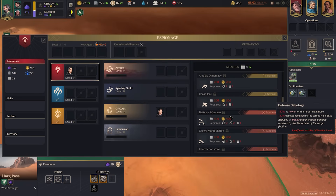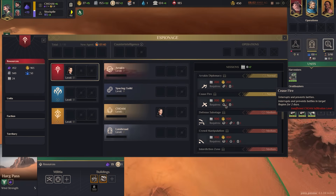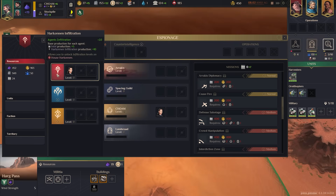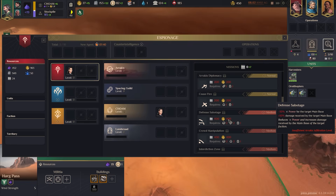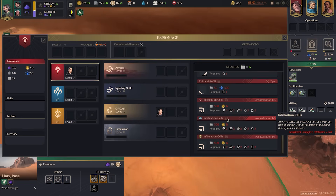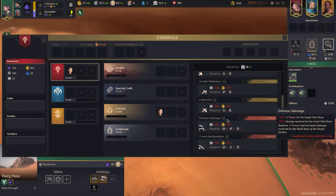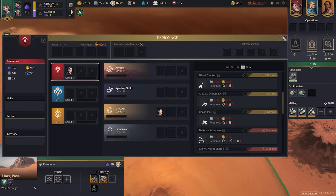Later in the game there are very powerful operations that require agents infiltrating at certain levels within other houses, combined with in-game currencies like Solari or intel — including ultimately assassination attempts on other leaders. But that's getting ahead of ourselves for this beginner's guide.